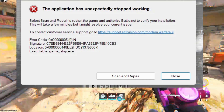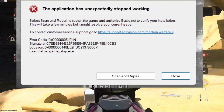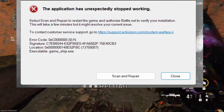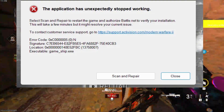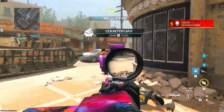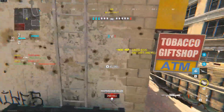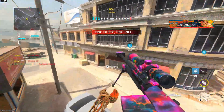So, what's this error all about? The 0xC000050N error is like that unexpected guest crashing your Warzone party. It usually happens when the game struggles to locate or access specific data, leading to an abrupt crash. But worry not — we've got some potential fixes to get you back in the game.